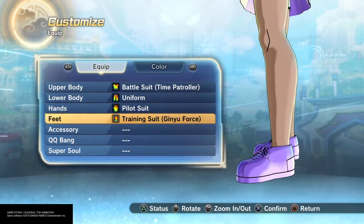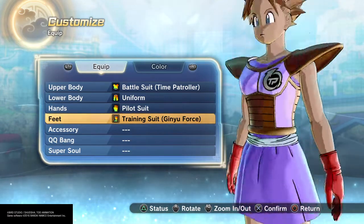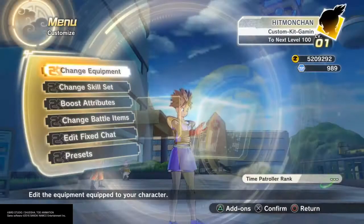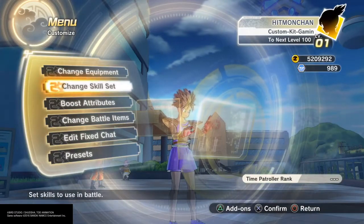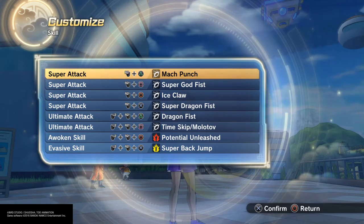And I went with the little shoes, making them lavender to round it out here. Let's get to the moves, shall we? Mock punch for those fast consecutive punches.